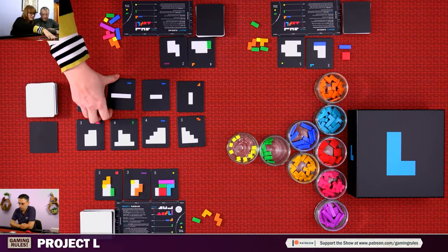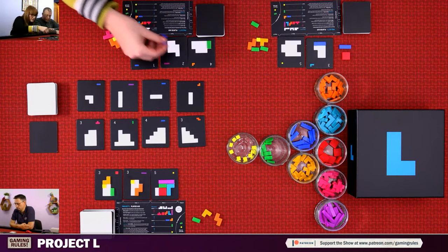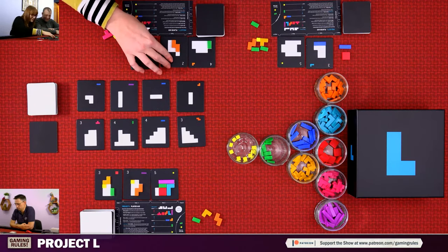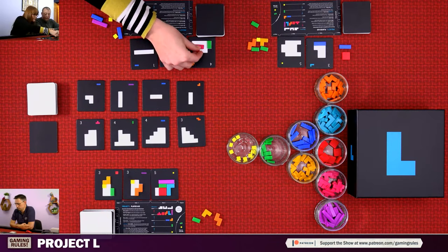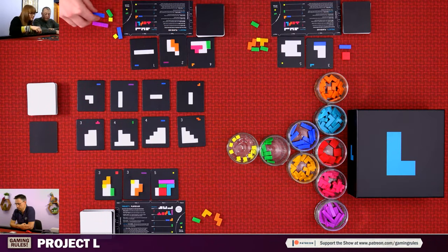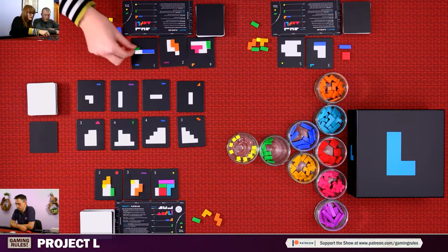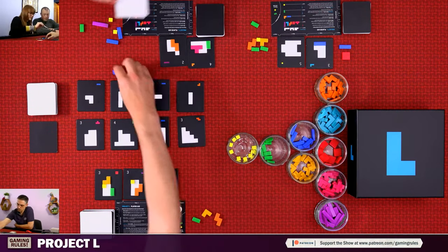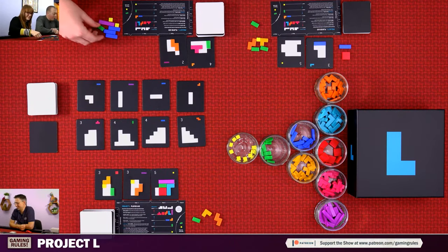Gemma's first action is to take a puzzle and then do a master action. She places pieces across her puzzles. She considers: if she takes the last black tile there are two more turns each for Nick and me, but only one more for her. After deliberation, she decides she will take that last tile as action two — the end of the game has now been triggered.